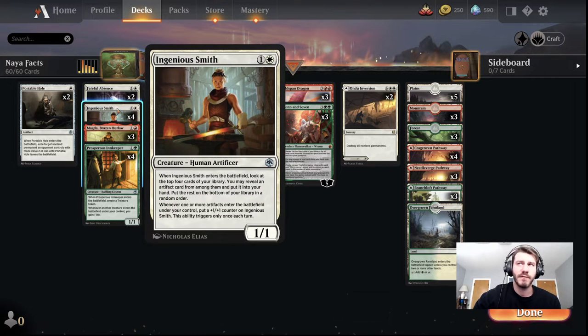Ingenious Smith is a 1/1 for one and a white, creature — human artificer. When Ingenious Smith enters the battlefield, look at the top four of your library. You may reveal an artifact card from among them and put it into your hand, and then the rest go on the bottom in a random order. The second line of text is: whenever one or more artifacts enter the battlefield under your control, put a counter on Ingenious Smith. But that only triggers once per turn, which is kind of a bummer.